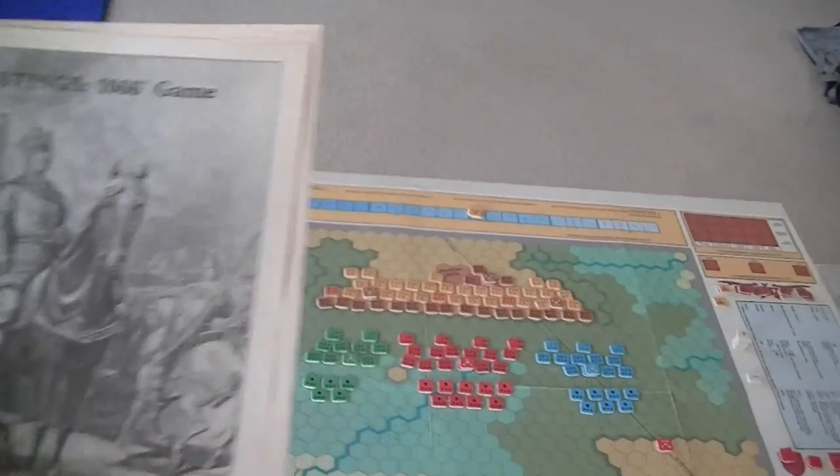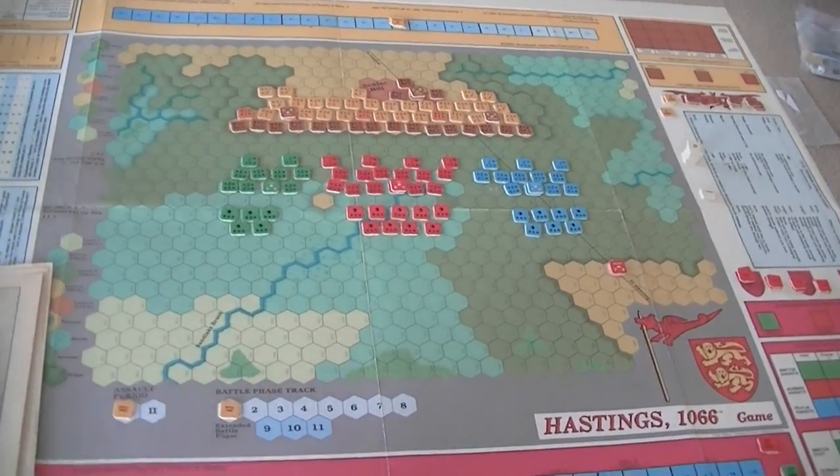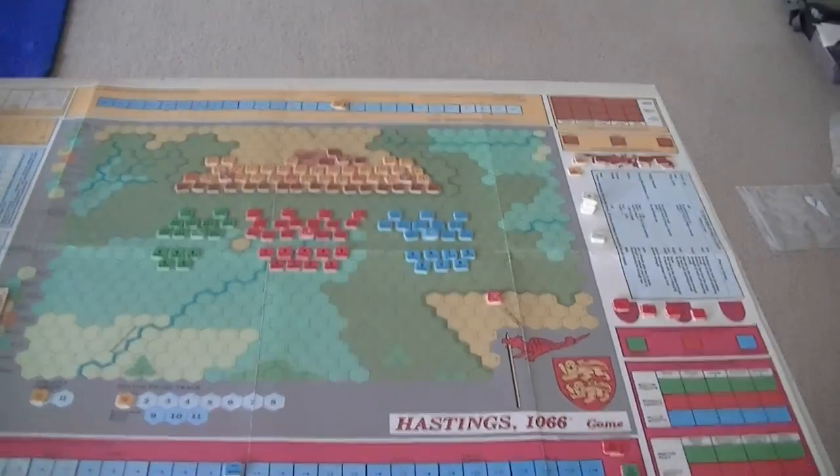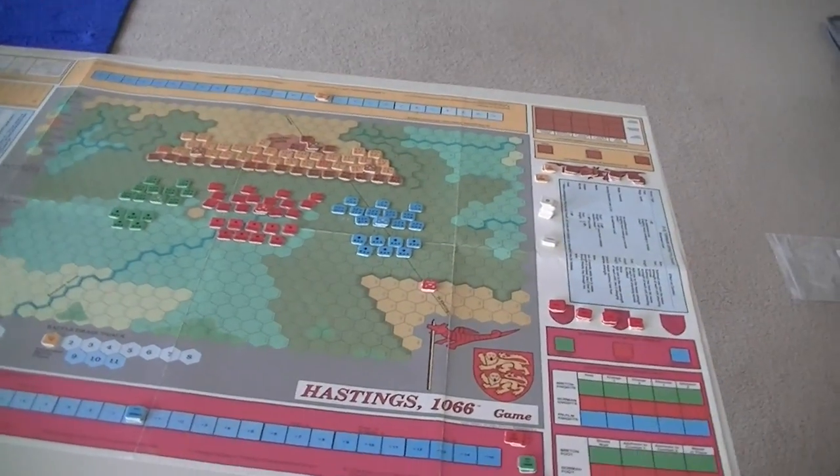This is Hastings 1066. This was a Richard Berg game covering the Battle of Senlac Hill, the big battle between William and Harold.